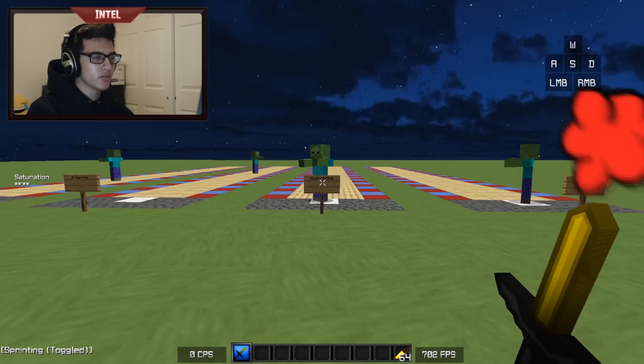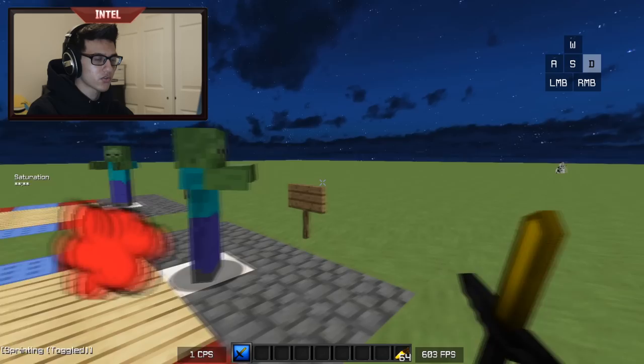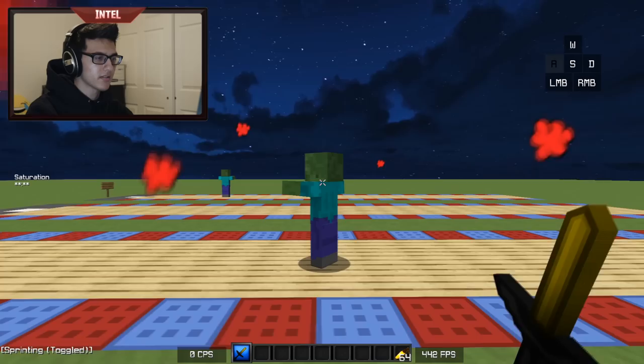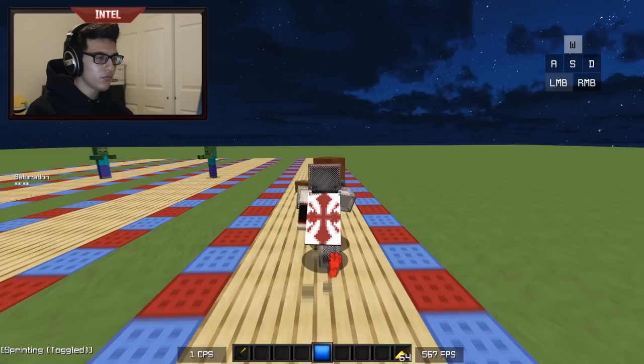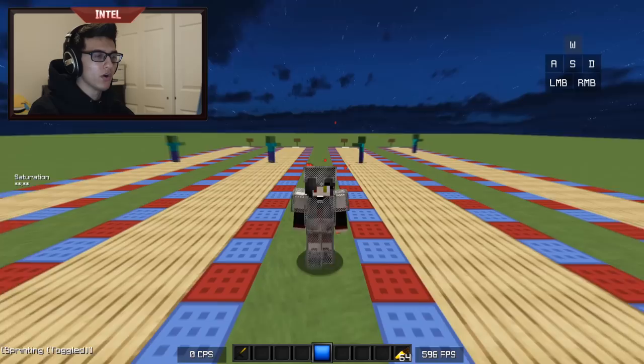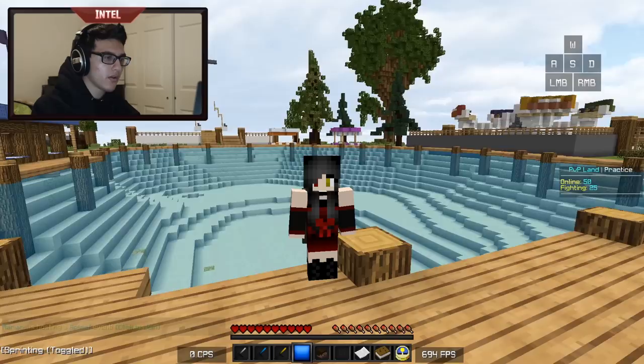W-tapping isn't the only way to sprint reset — there are other methods such as block hitting. After your first hit, you block your sword and hit again, block and hit again, and you can see it travels the exact same distance as the zombie we W-tapped on. You can also shift to sprint reset — hit once, shift, hit again, shift, hit again — and all these zombies travel the exact same distance. It really doesn't matter how you sprint reset, but it really matters that you do it while you PvP, because dealing more knockback makes it easier to get combos.